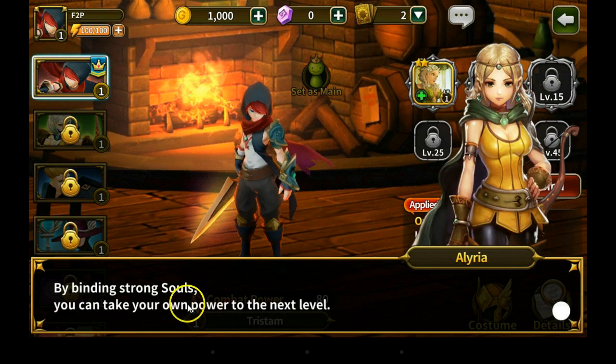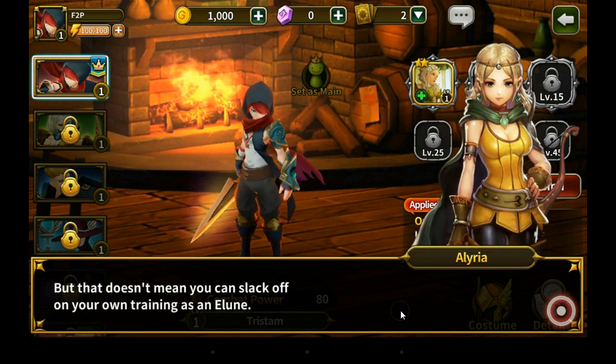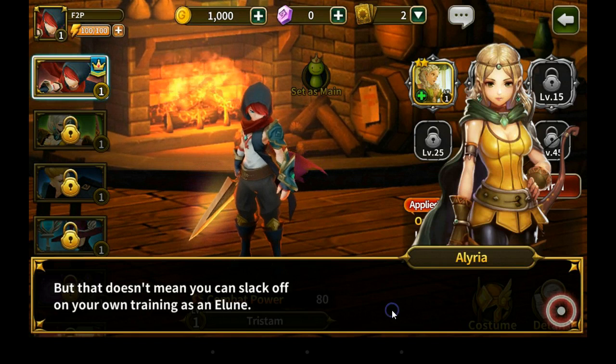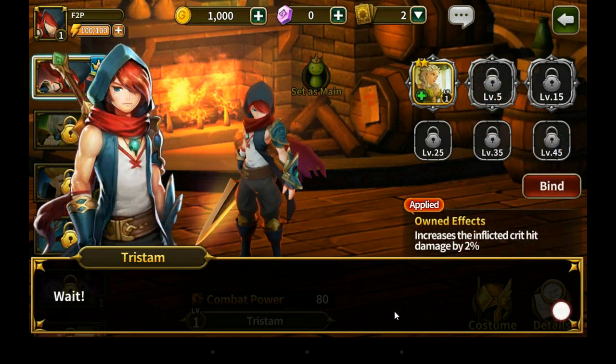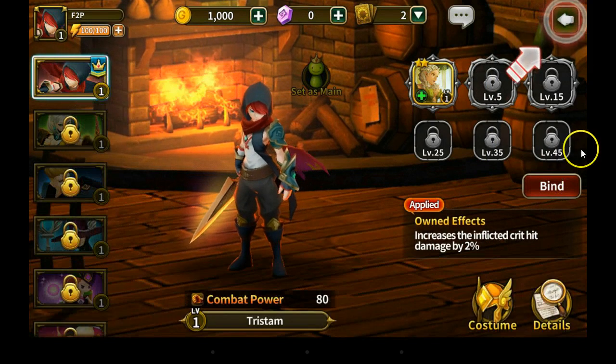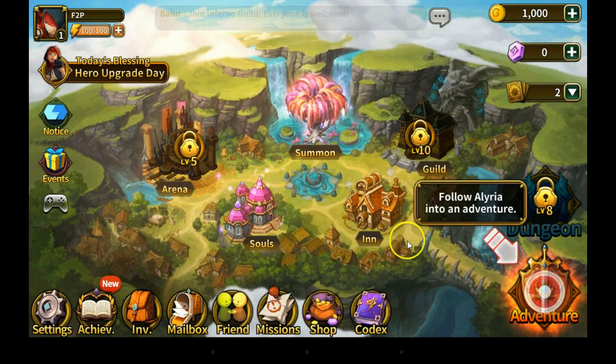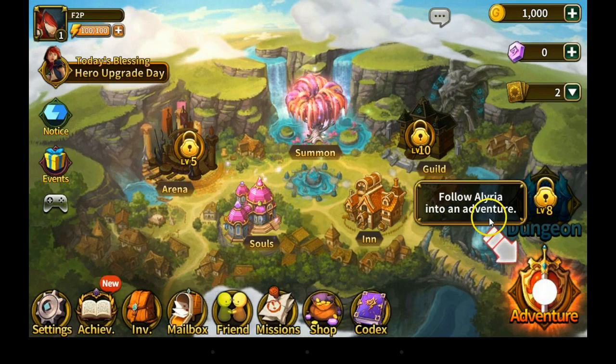Getting help from souls — your skills as a swordsman are sure to fall short. By binding strong souls you can take your own power to the next level, but that doesn't mean you can slack off on your own training as an elune. Well, I'm off. Wait. Okay so we're going to leave the inn here.